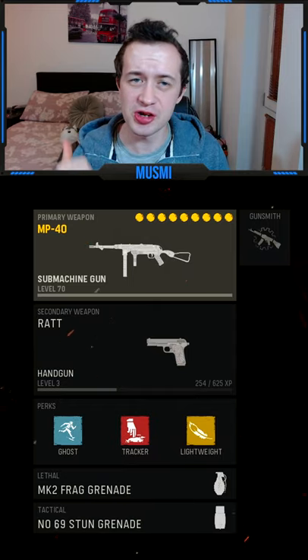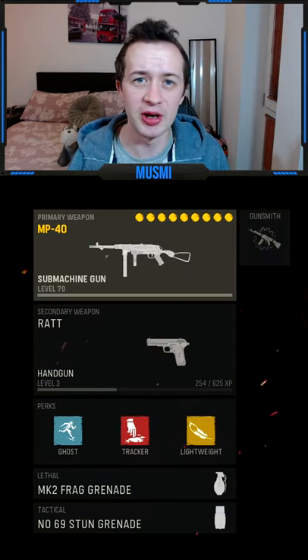First of all, start with this class setup using a stun grenade in the tactical, frag grenade in the lethal, and Ghost, Tracker, and Lightweight in the perks.